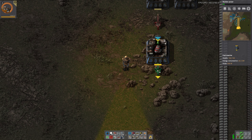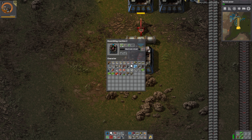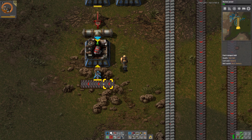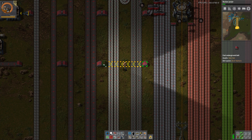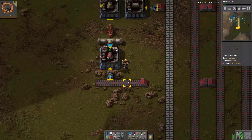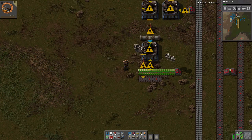These guys also need iron gears and steel plates, none of which is also required for the electric engines. So we would need a second belt right here with some long-handed inserters — gears and steel plates. We could actually do a mixed belt here in the middle. Let's see if this actually works. Yeah, we can mix them together like that. Sure, we could compress it a bit more, but that should work.